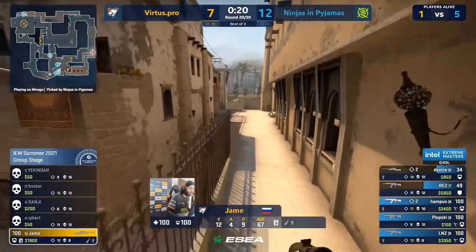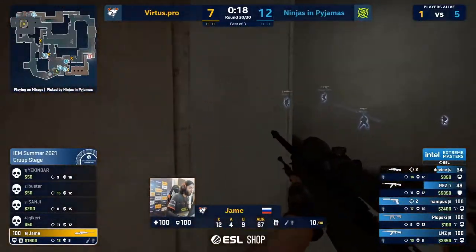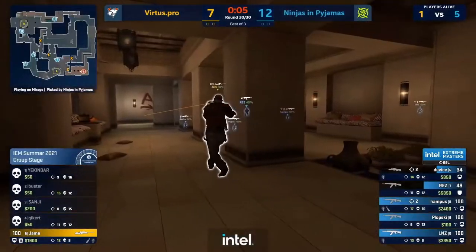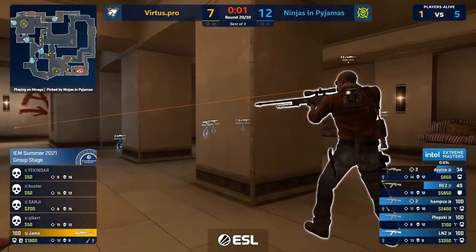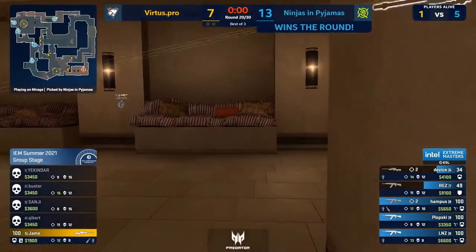Jame — there's only 20 seconds. Jame's the only guy with any cash but even then he needs that 1900 to get a buy in the round after next. We're going to see 13 appear up on the board. They need to embark on an insane comeback — they are at a big disadvantage.